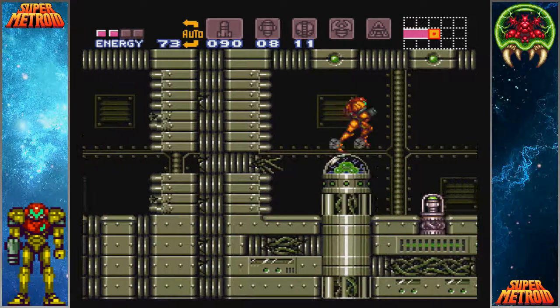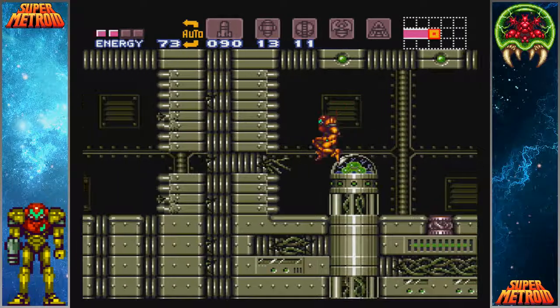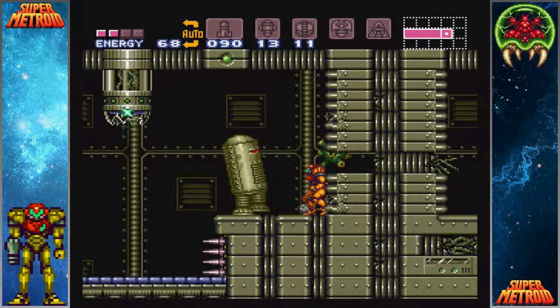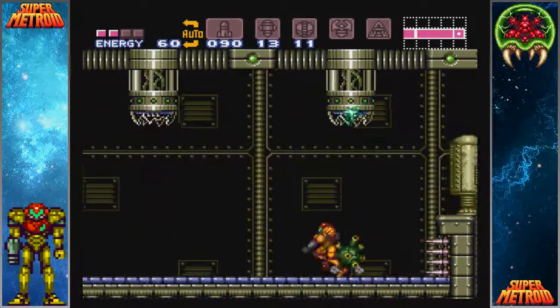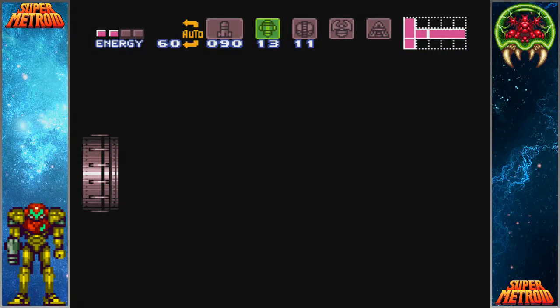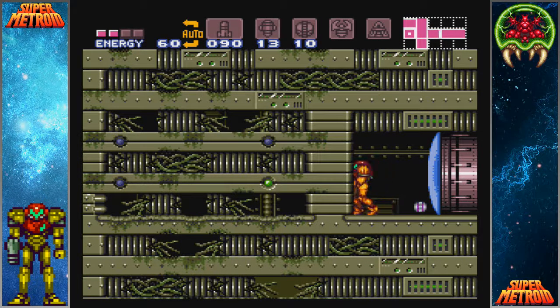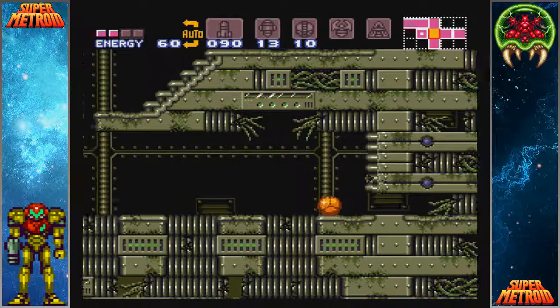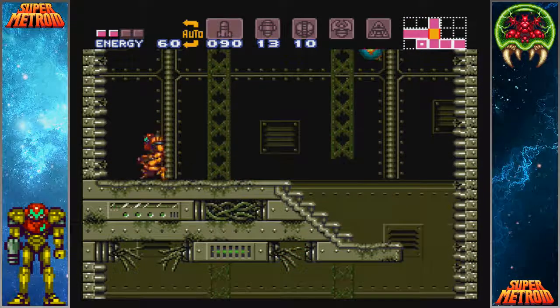The one that you want is here - here's the super missile. There are three other bombable blocks there that are fakes; this is the only one that you need. Now let's get out of here without getting hurt too much more. If you lay the powerbomb on this side, it won't destroy those blocks, so you can just run straight across them.